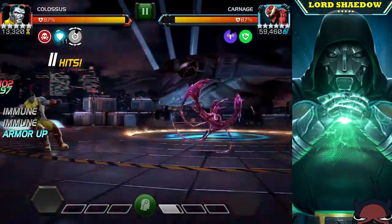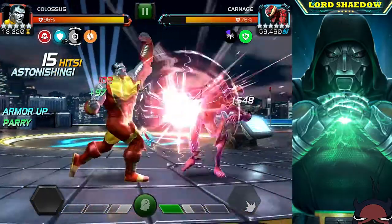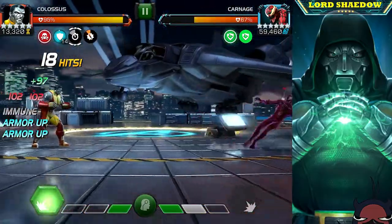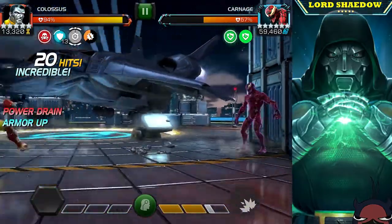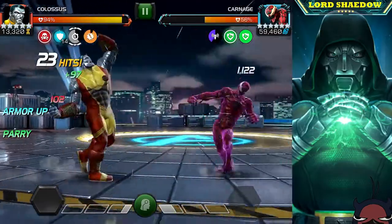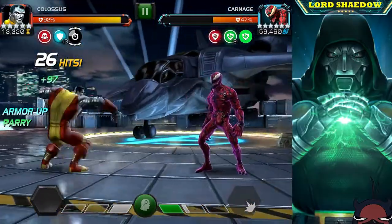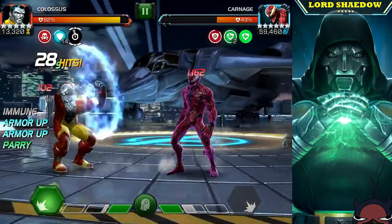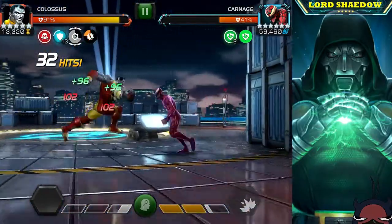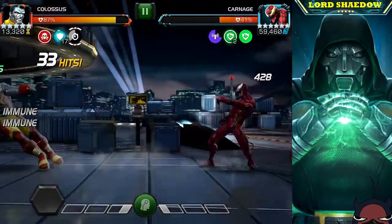Here we are with some Colossus gameplay. When I took him up after his rework, a lot of people were like 'no way, that was a mistake.' I beg to differ. I told some people that if I had a choice between taking him up and Domino I would take him up, and they said I was crazy. The reason is because of his immunities — that's what I needed. I already have a lot of damage dealers. They both serve different purposes; when you need these immunities, Domino won't do, but if you're looking for damage, Domino rocks.